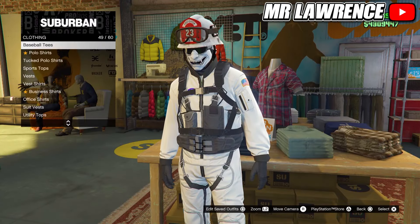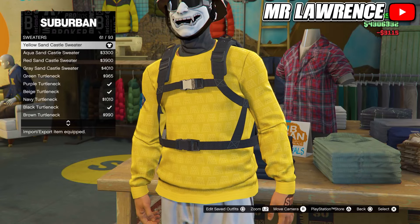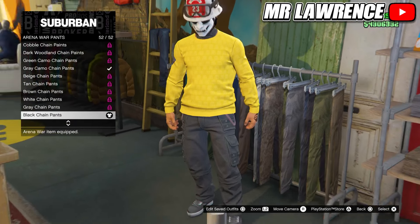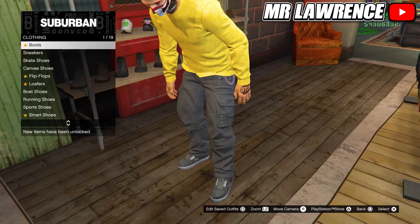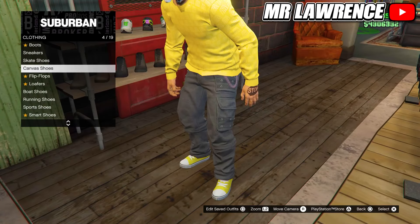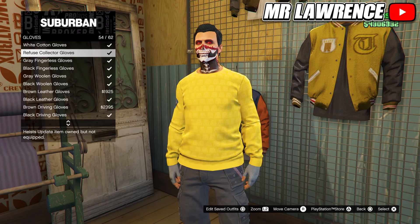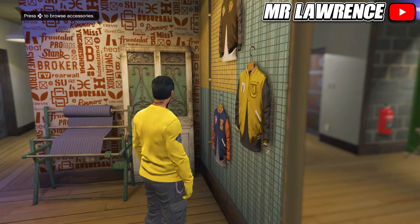For the yellow outfit you will first need to go to the tops. Then to sweaters and purchase the yellow sandcastle sweater, number 61. Then head over to the pants. Go to arena war pants and purchase the black chain pants. Now go to the shoes section. Go to canvas shoes and purchase the yellow canvas shoes, number 4. Then go to the accessories. Now equip the refuse collector gloves, number 54. Then save your outfit in an empty outfit slot.